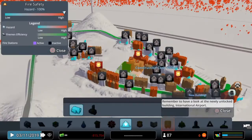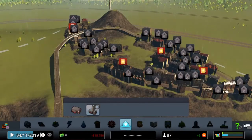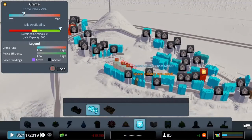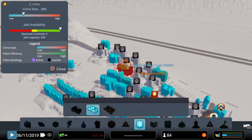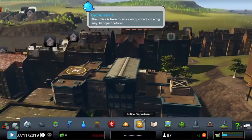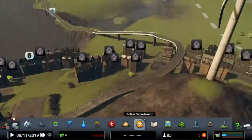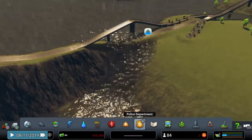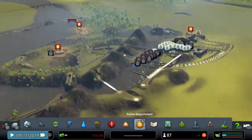You guys want some pulleys? Yeah, I'll give you one — a nice pulley station. See? You don't have to complain. Look how nice the pulley station is. I don't know who built the city in the beginning, but it doesn't look really nice. It's totally not me. Totally not.